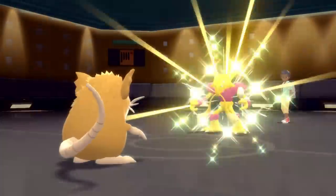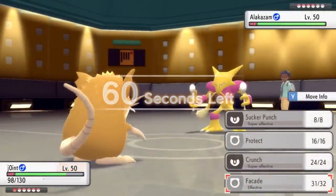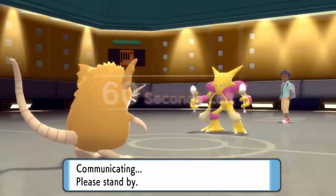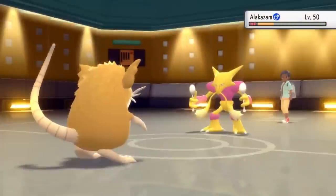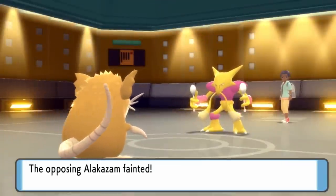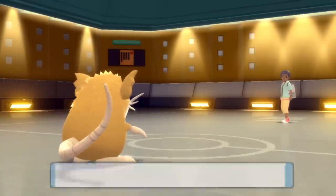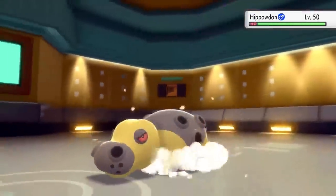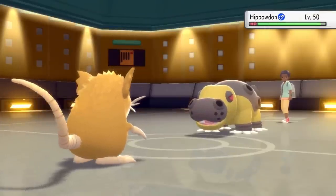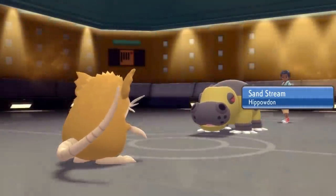Either way Gliscor gets taken care of and that is absolutely amazing. He gets the free switch and decides to bring in the dude with the pink shirt — Alakazam. I go for Sucker Punch, and not a lot of people see Raticate running around, but this thing is an absolute threat. He doesn't expect the Sucker Punch and that ends up taking care of Alakazam. I really expected that to be a Focus Sash, kind of surprised it wasn't. But that's pretty solid — Raticate is able to just kill two strong Pokemon, and this is why I love this thing. I swear I've been using it for like 12 years at this point and it's been wrecking people the whole time.